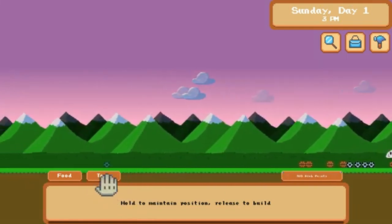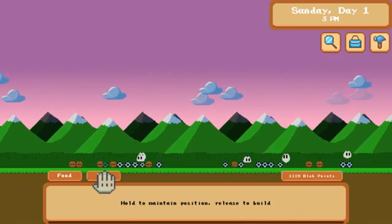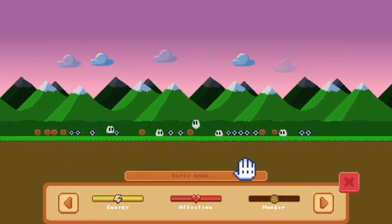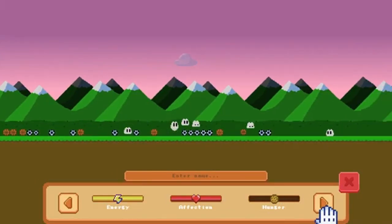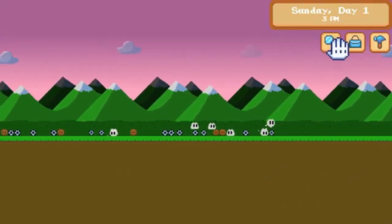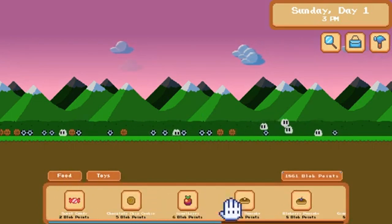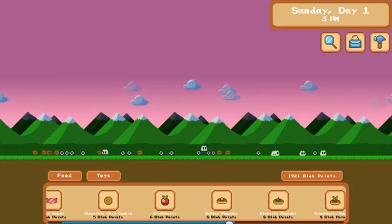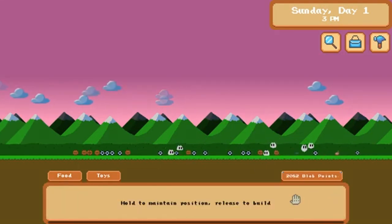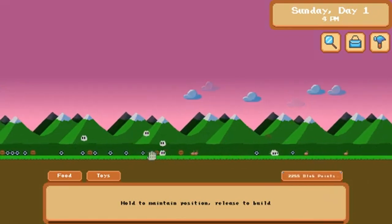The build mode in Blob Life lets you create the perfect home for your Blobs. You'll have access to a variety of building objects like walls, wallpapers, doors, furniture, and lighting items. Customize your Blobs' homes with vibrant colors and designs to create a rich and engaging environment. And don't forget to check on your Blobs regularly — in Inspect Mode, you can view their needs and make sure they're always in a healthy state. Whether they're hungry, tired, or just need a little affection, it's up to you to keep them happy.